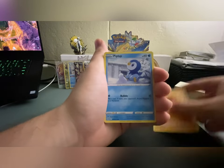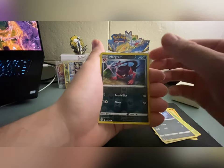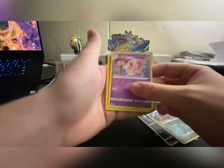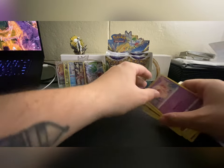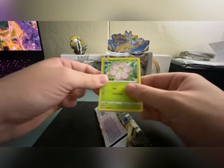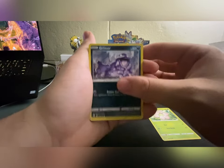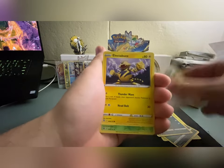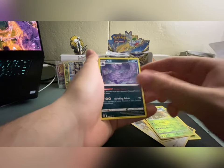We got Trapinch, Piplup, Shroomish, Purrloin, Sneasel, a reverse holo Morgrem, and a non-holo Alcremie. I've gotten so much appreciation for so many Sword and Shield Pokémon. I think Sword and Shield the game itself — the design of the game — is pretty trash, but I think some of the Pokémon designs and definitely some of the characters are super slept on. We got a Bidoof, Electabuzz, a reverse holo Torterra, reverse holo rare, and a non-holo Munna.